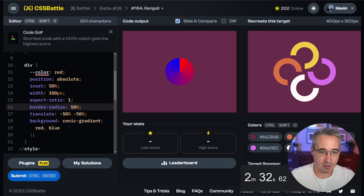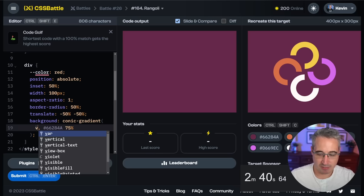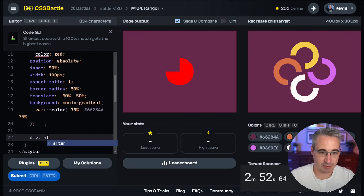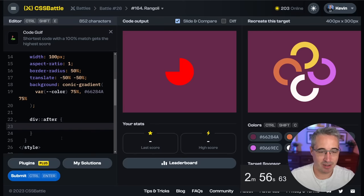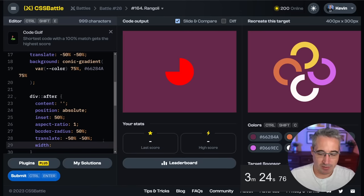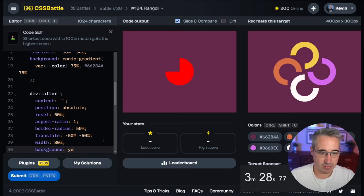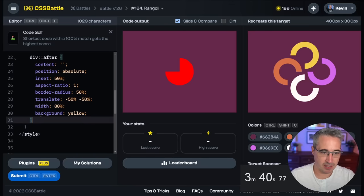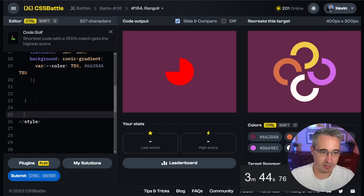Let's do a background of a conic gradient — red to blue. There we go. We should do a border-radius of 50% to make them circular. So one of the colors is going to be this color — that one at 75%, and then using var(--color) also at 75%. They all need an inner circle but instead of nesting I'll use the div after pseudo-element. It needs content — since it's a pseudo-element we need position absolute, width 80%, and background yellow just so we can see it.